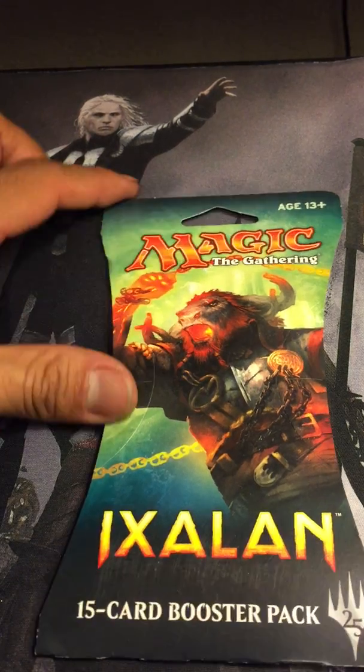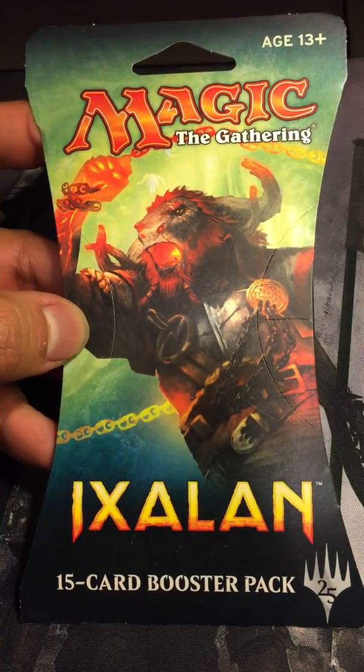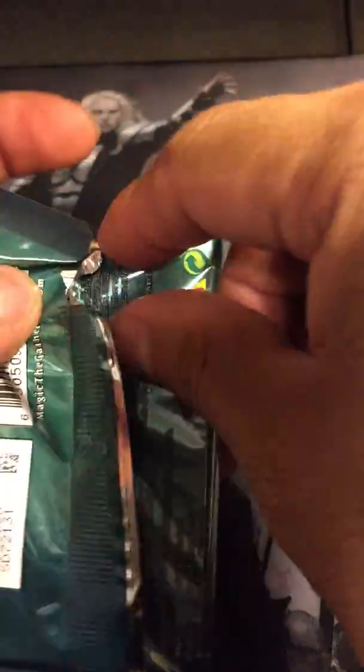What's up everybody, welcome to yet another daily MTG pack opening. Today we have Ixalan, searching for Carnage Tyrant — or maybe just Carnage Tyrant. I really want to try to build a green monster deck.